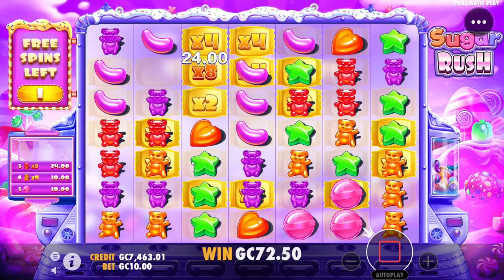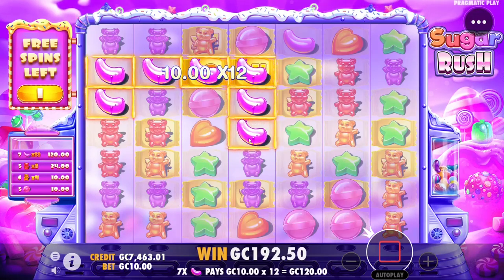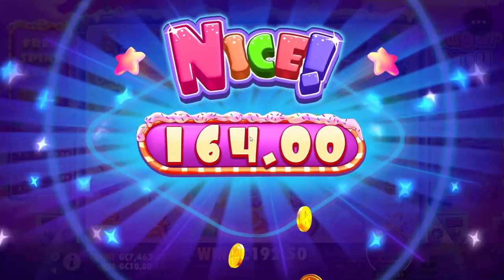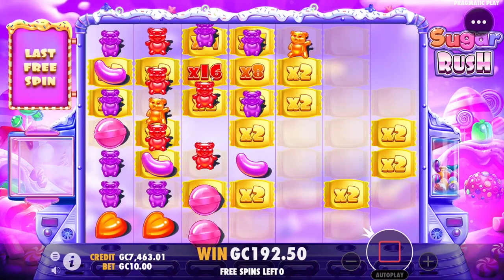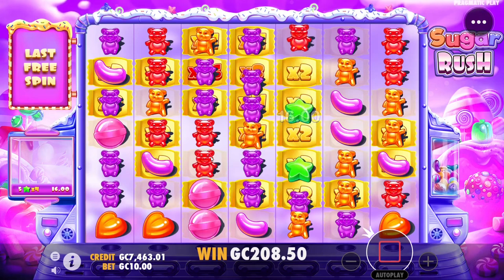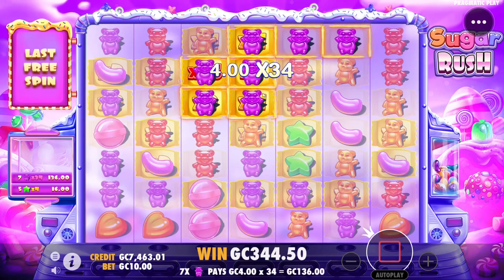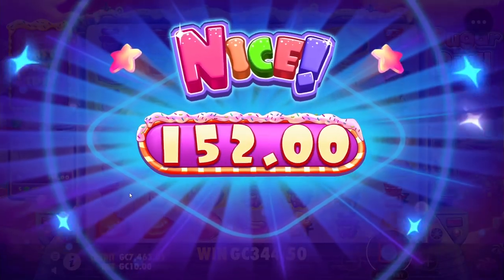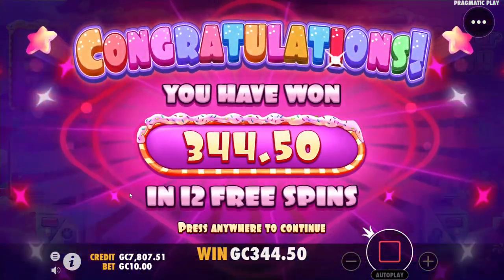We're at 11 spins for 75. Okay, there we go — something's happening on the last spin. 16x with 200 on the board — purples, a lot of purples. 344.5 with 12 spins.